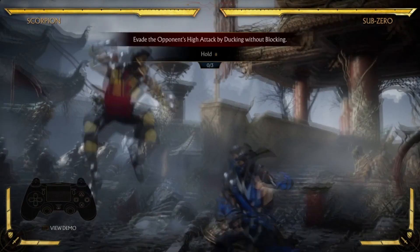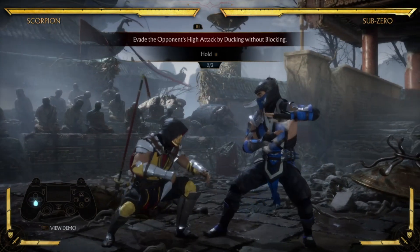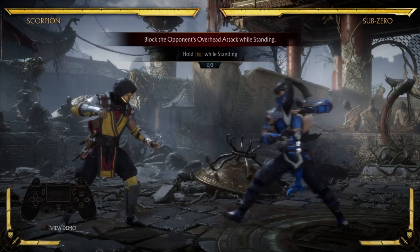To block in Mortal Kombat 11, you need to hold the right trigger. That's R2 if you're on PS4 or RT if you're on Xbox One. Having it held down means that you're going to be blocking incoming attacks.